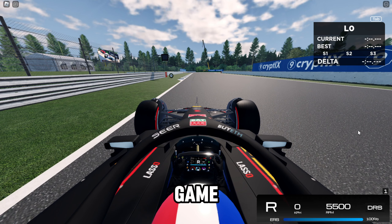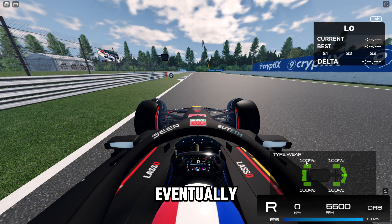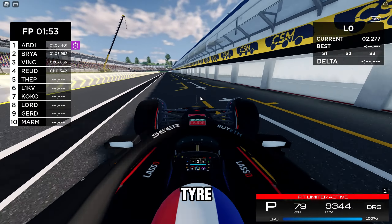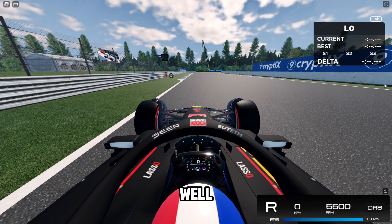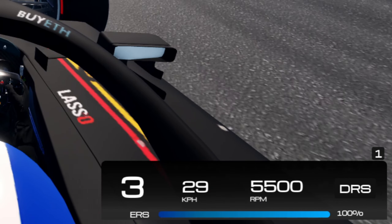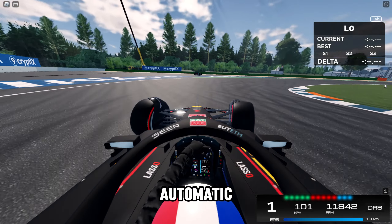If you press 1, you can see the tire wear and how your tires are doing. The tires do degrade eventually, and when your tire wears too low, you can drive into the pits and choose which tire you want to change to. For those who want to use manual controls on your keyboard, just press M, and then you can use — in my case — Q to gear up and U to gear down. Pressing M again takes you back to automatic settings. For beginners, I highly recommend just using the automatic transmission.